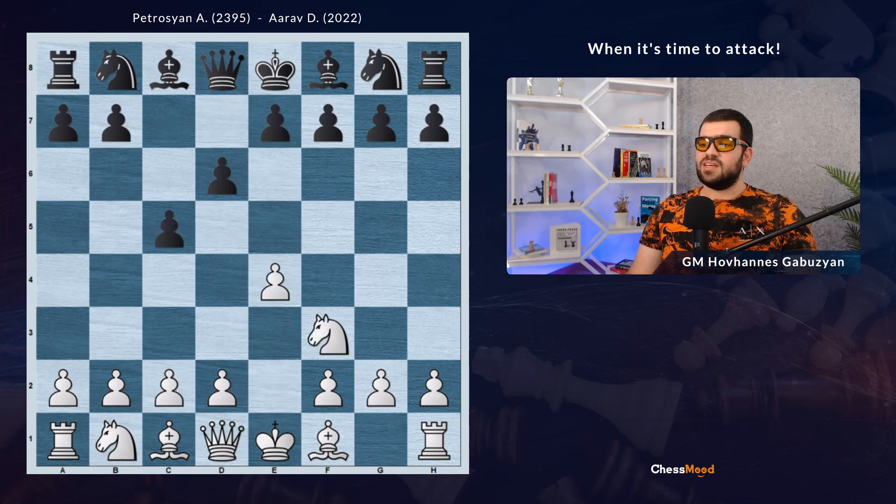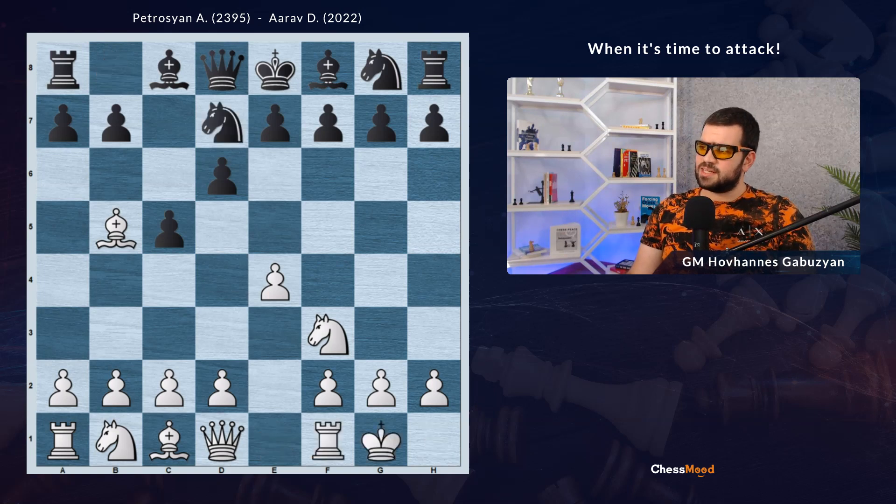e4 c5, Nf3 d6 — a Sicilian variation. Black is mainly trying to play in the Najdorf, and after Bb5 check, White avoids the main theories. There are a lot of options here. Nd7, castle and a6. There is a question for the bishop — to give it up or to go back. White chooses the Bd3 move. It's a strange square in front of the d2 pawn, however, there is an opening idea which we will see now.